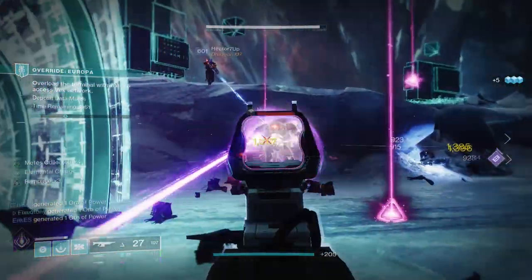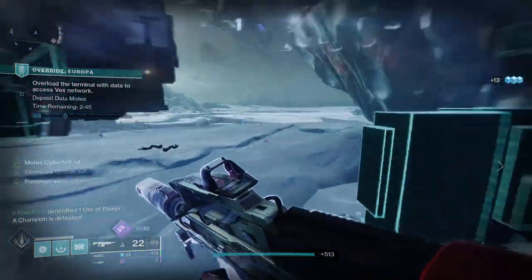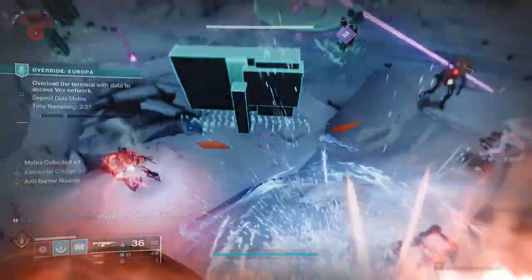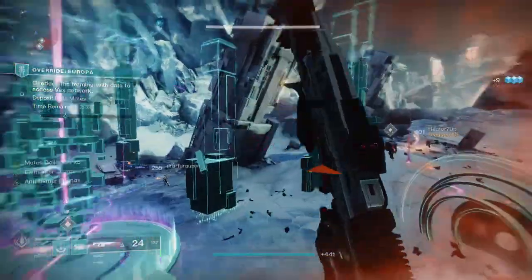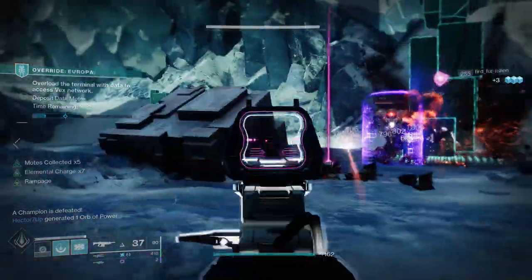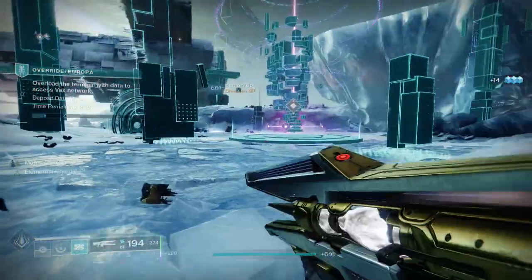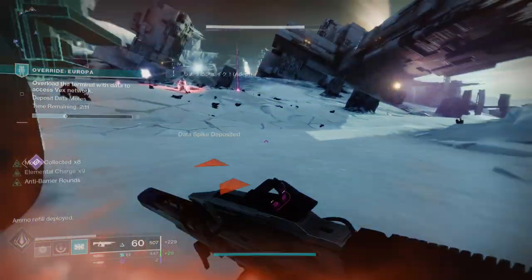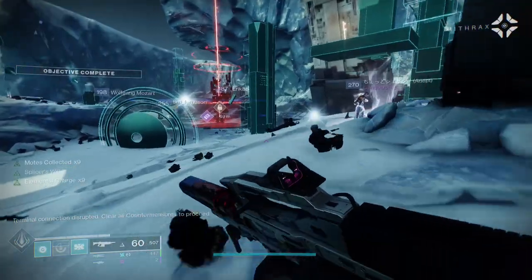All these weapons can easily be grinded — you can get them in the umbral engram place, where you can focus your engram to give you either that specific weapon or a random one. So these are pretty much easily farmable to get the god roll you want. I'm not going to be showing you all the perks in detail — I'm just explaining rolls I think are really good. I have videos on Chroma Rush and other weapons in this video, so check those out.